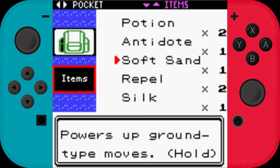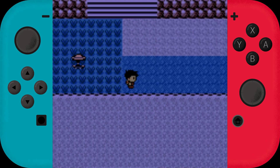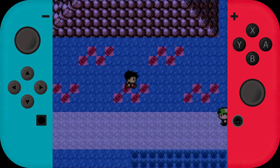I still have this Soft Sand — I'm going to give it to Larvitar. Maybe going to replace Geodude with Snorunt.